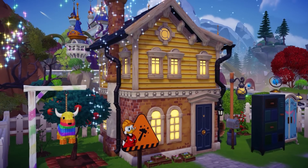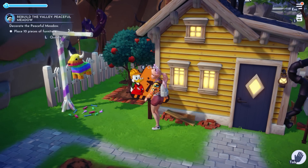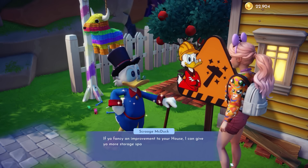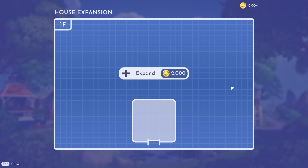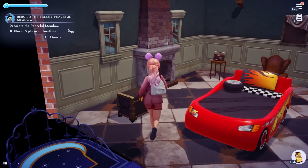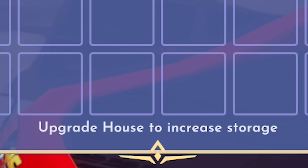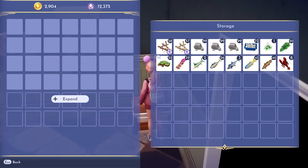A real heavy hitter of an idea is to expand your house so you can expand your storage. Just to be clear, this means going outside and using the sign to expand the exterior of your house. If you use the elevator inside your house, that will expand the interior and that won't work for this. One thing that actually took me a while to figure out is that this type of storage expansion works ONLY on the darkwood vintage chest that comes with your house. It does NOT work on the plain old chest that you can craft yourself.